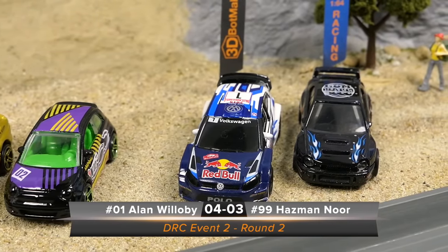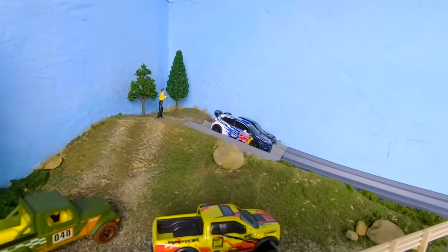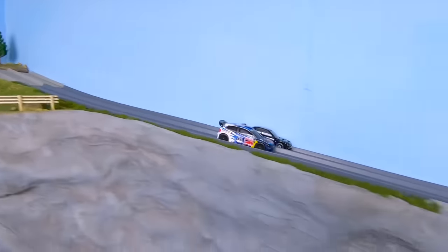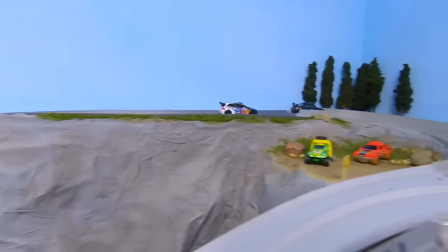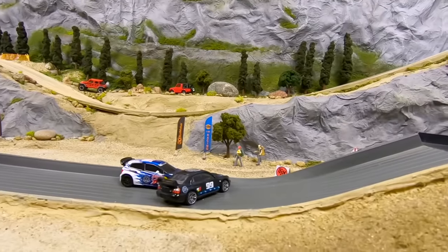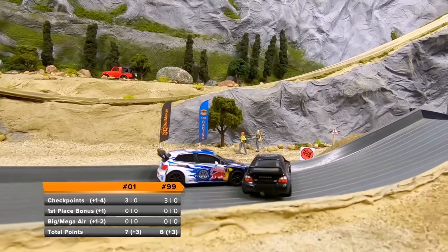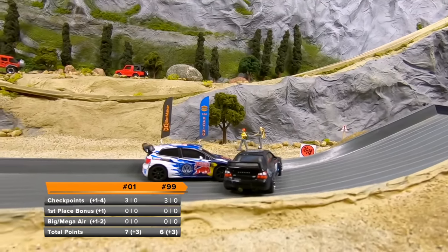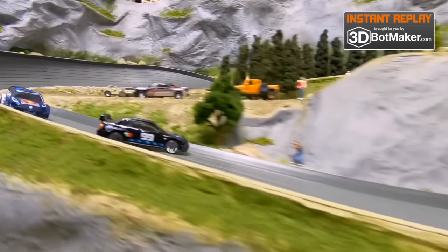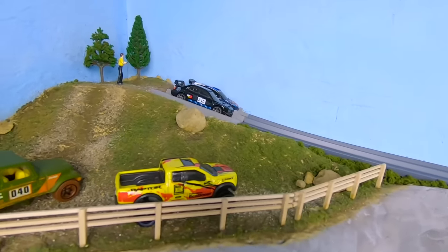Now on to our last two drivers of the day: Alan Willoughby in the number one Volkswagen Polo WRC going up against Hasminor in the number 99 Subaru Impreza WRX. The VW Polo is a Majorette; the Subaru is a Hot Wheels — a battle of the brands. Hasminor with a slight lead going into the first turn, close race over the bridge. Hasminor gets sideways and brings both cars to a complete stop. Alan Willoughby really didn't make any mistakes — he just had nowhere to go once that Subaru got sideways. Both drivers scored three points on that race.